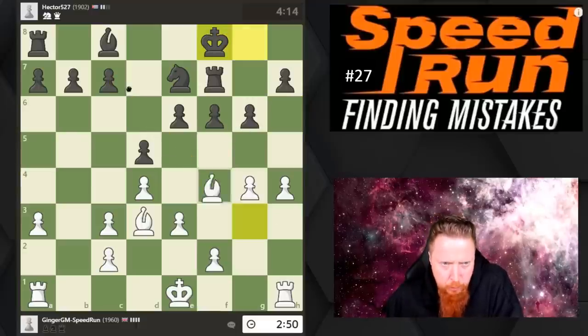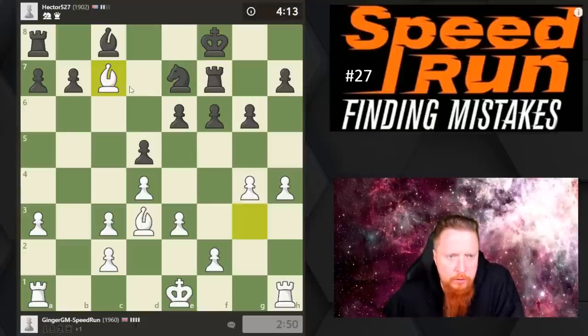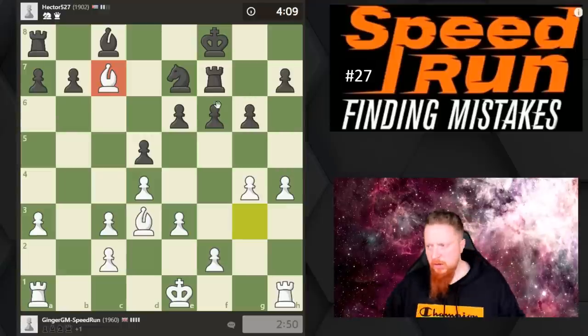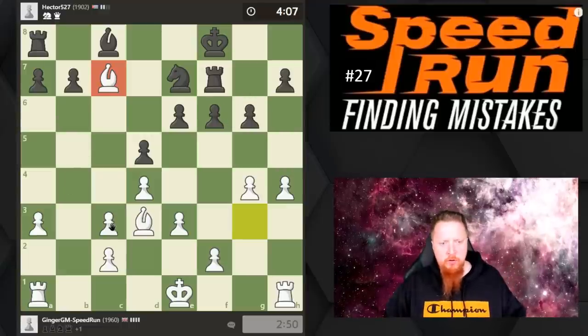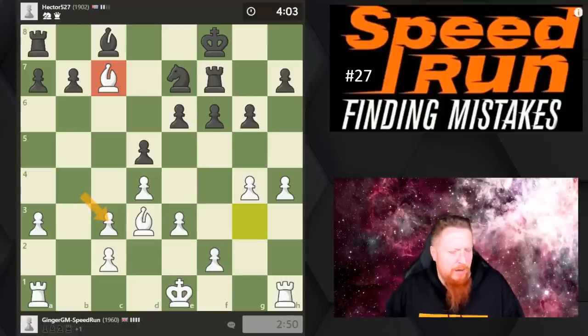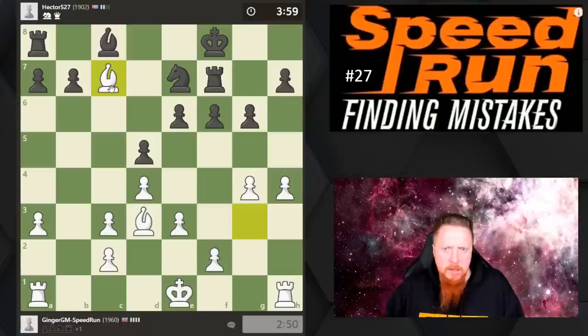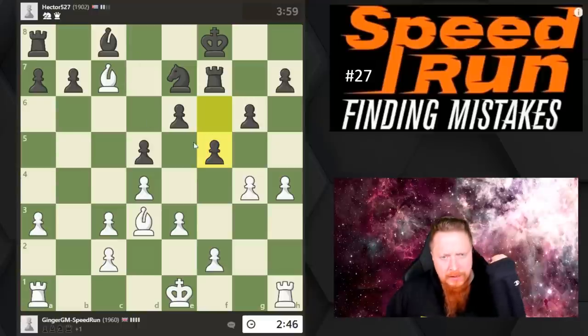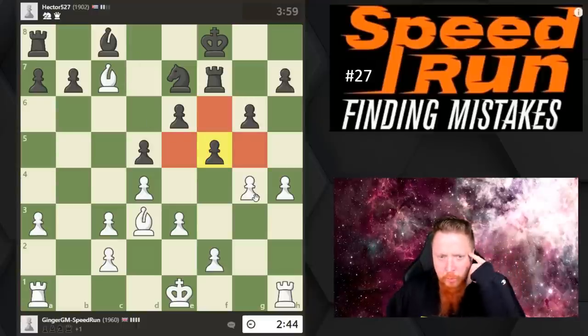I'm just going to grab the pawn here — why not? I'm winning a pawn. This dark-squared bishop is just so strong in these positions. My opponent exchanging it off — I know that's a key idea sometimes in Jobava London, but I don't think it's a very good idea. This dark-squared bishop is just too strong.